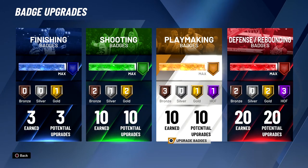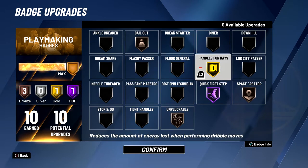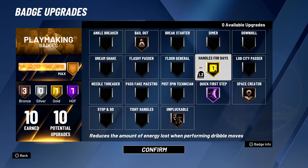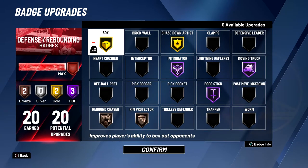For playmaking badges I keep Quick First Step Hall of Fame and Bailout Bronze at all times. I've been changing up the others — I used to have Handles for Days Silver and Unplugable Silver. I also run Space Creator, which is kind of interesting because you'd normally think step-backs get ankle breakers, but I actually break people with snatch-backs using this badge. Space Creator really stuns the defender, so it works better for me than tight handles or ankle breaker, even after its buff. I keep Quick First Step Hall of Fame always, and I'm still experimenting with Handles for Days.